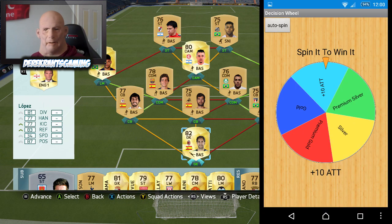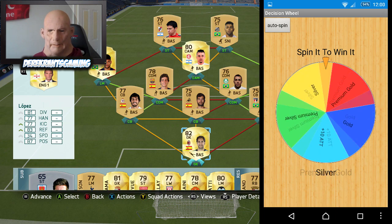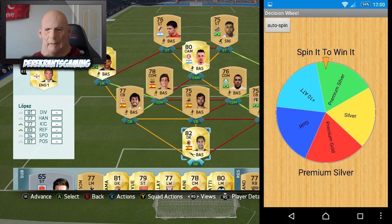If you take a look at your screen, you will see the Spin It to Win It wheel. On that wheel we've got Premium Silver, Silver, Premium Gold, Gold, and Plus 10 Attributes. We can just spin that wheel and it will land on one of those selections. If we lose a game, we spin the wheel once. If we draw, we spin twice. And if we win, we spin three times — so we're opening up more packs per episode, which is exactly what you guys wanted. Hopefully we can build up a better team a bit quicker.